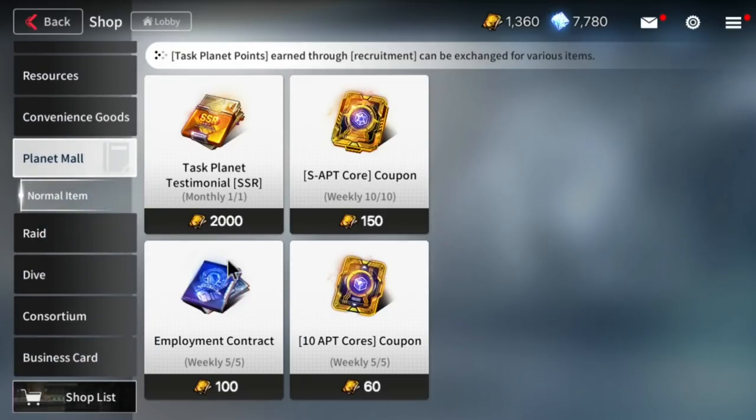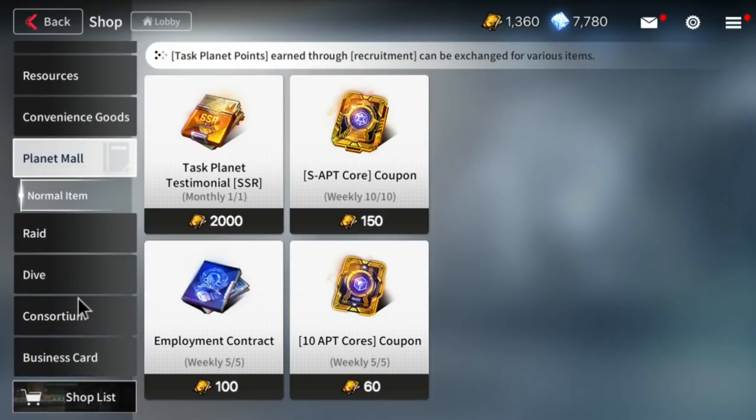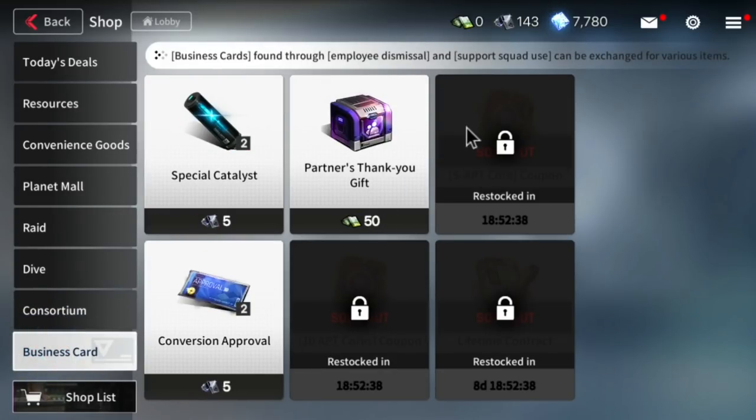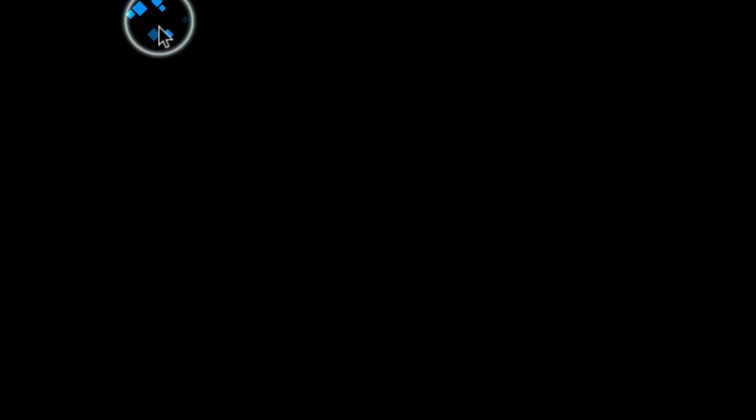When it comes to the Planet Mall, save them for the operators — we talked about it earlier. When it comes to the consortium, save this because there's going to be a fusion core. When it comes to business cards, make sure to buy out the weekly stuff and save for the fusion cores that will come in the future. That's all there is within the current SEA gameplay.